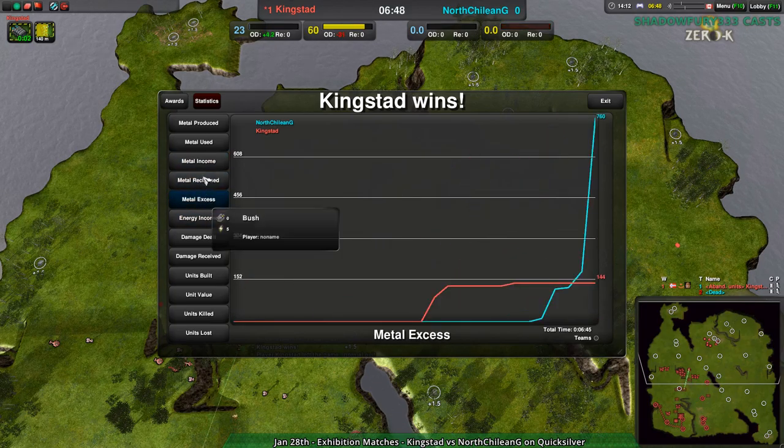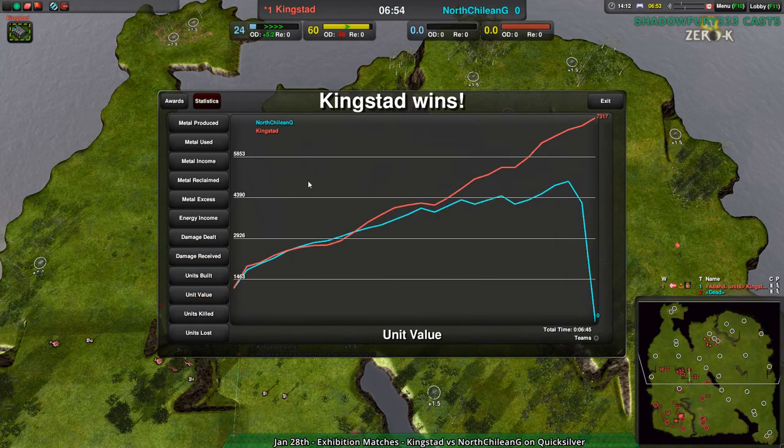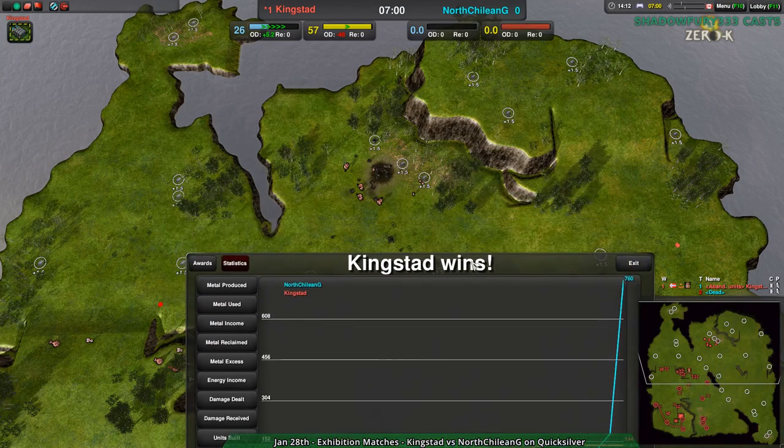That was very convincing. Nicely done, Kingstad. Better practice in 1v1 works out nicely. There was still not very much Metal XS — 144. North Chilean G had a bit at the end, but that was just that they didn't have their commander. Kingstad was a little bit in the beginning but managed to get their Caretakers going, managed to get their production infrastructure going, so it wasn't too big of a deal. They lost very little. That was Kingstad showing they do know how to play. It was a good thing I did both games so I could be fair to them. Apparently they're actually a pretty long-time player, just not in 1v1.